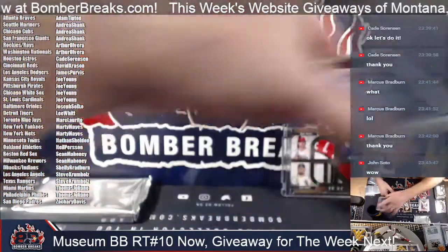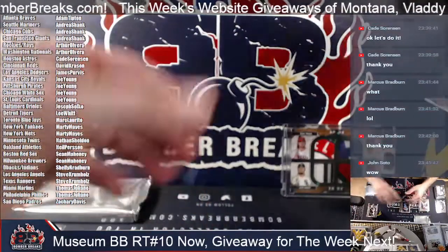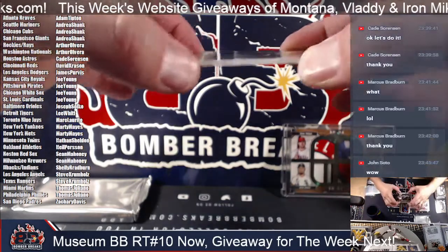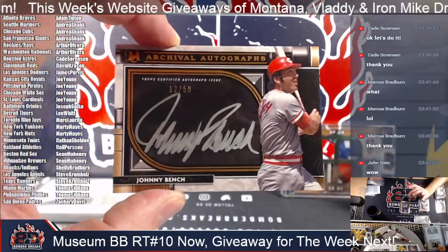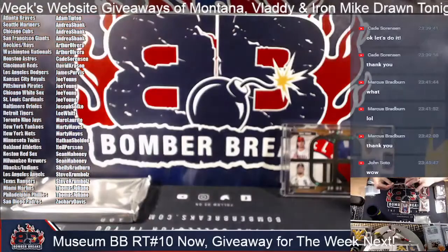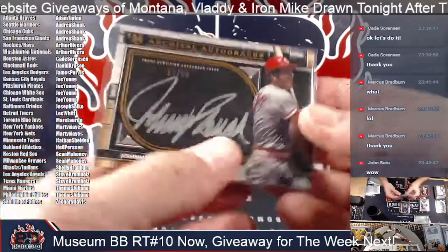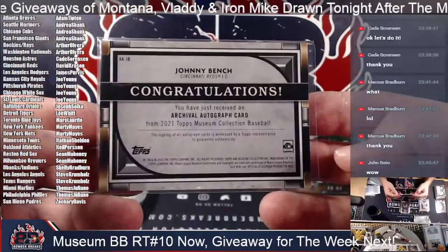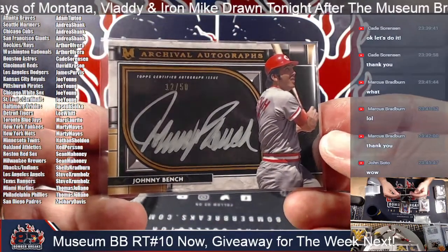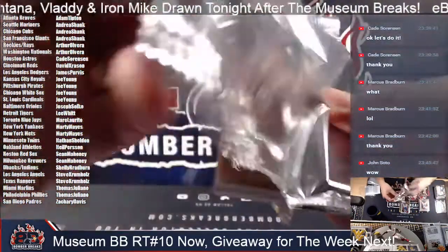Mike Schmidt parallel. Buxton and Ramirez, Javi Baez there. Oh my goodness — another Hall of Fame autograph, beautiful silver. And Johnny Bench — what an autograph he has. David, boom! Congrats. Archival autographs, Johnny Bench. Dave K, that is sweet. Cincinnati's Johnny Bench. What a gorgeous card. Some great autos.